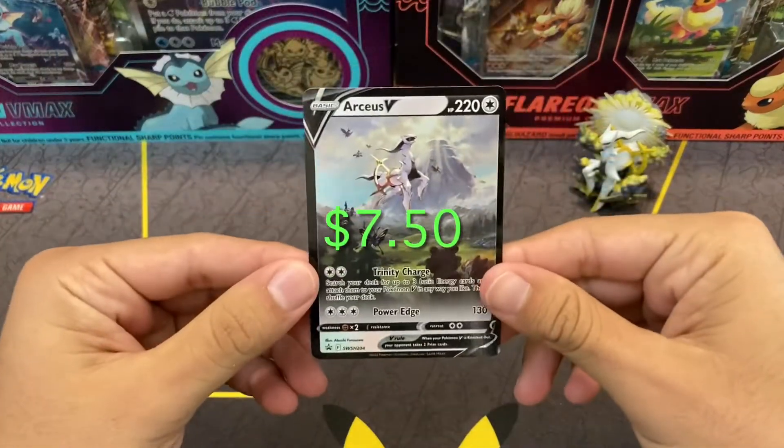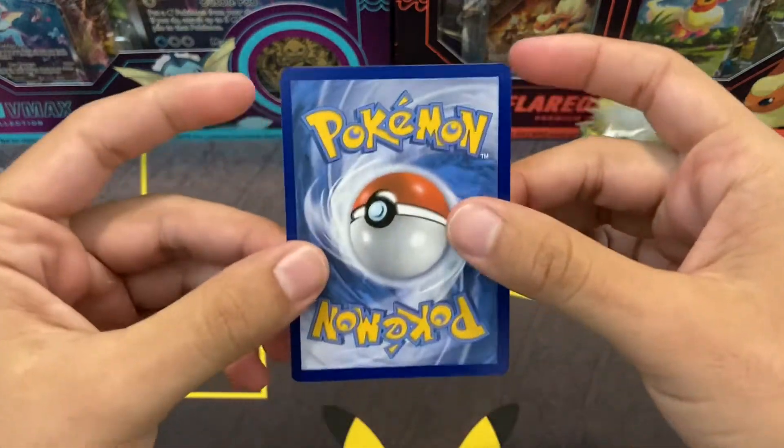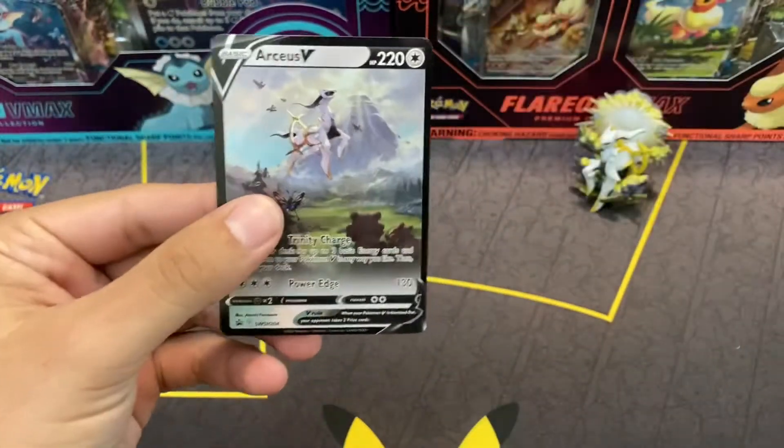And then we have the promo. That's a nice promo. We actually have the Japanese version of this. Centering is alright, not amazing, and we'll sleeve them up.